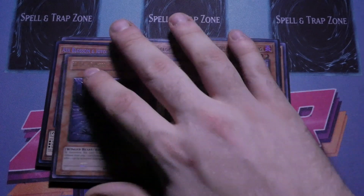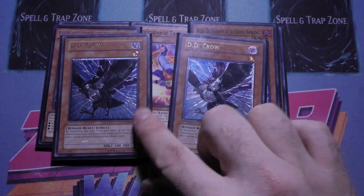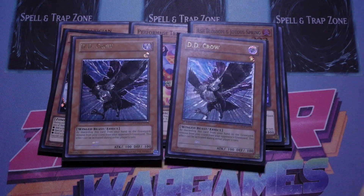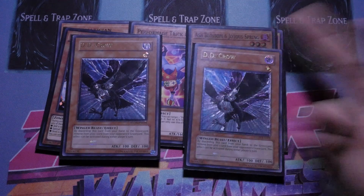Hand traps: double Ash Blossom and double DD Crow. Crow is great as a law target, and being able to use its effect if you don't have Ariel is actually really really good right now. Ash Blossom just for generacy — but arguably if you take out a Mathematician you could bump Ash Blossom up to three.